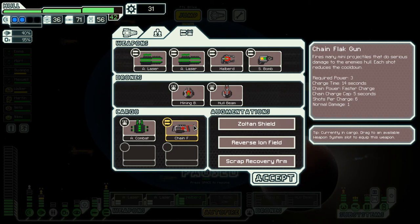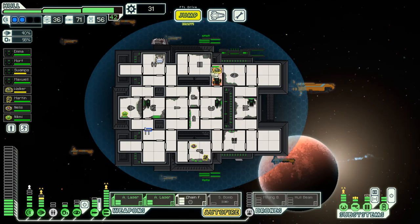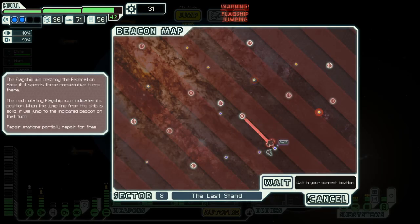It takes 14 seconds — shoots six shells, fires many projectiles to do serious damage to enemies. Each shot reduces the cooldown, so at the end it's shooting a shot every five seconds. We've gotta try it — there's no way I'm not trying a chain flat gun. God, you guys can get that fire — I believe in you. Theoretically they're gonna still have mind control, so I'm gonna have you stand in the trash room. They are running away.